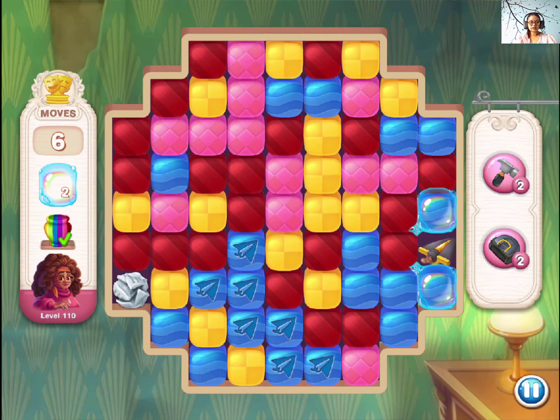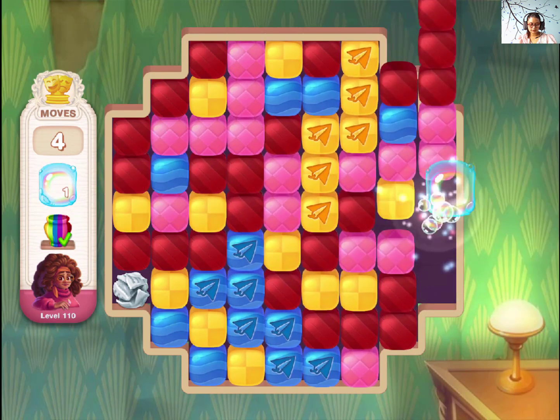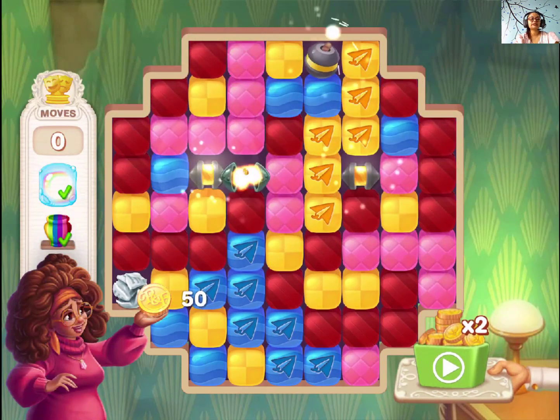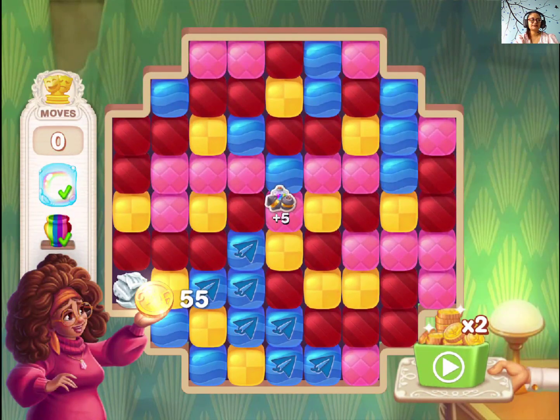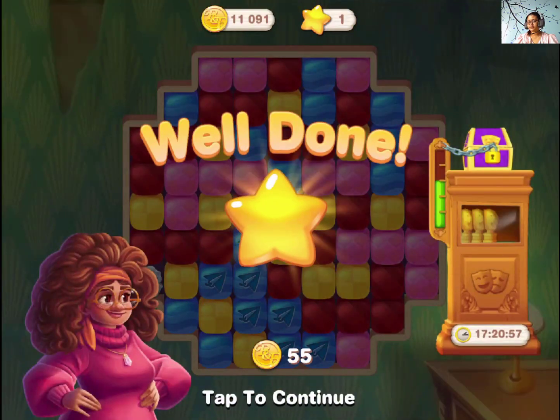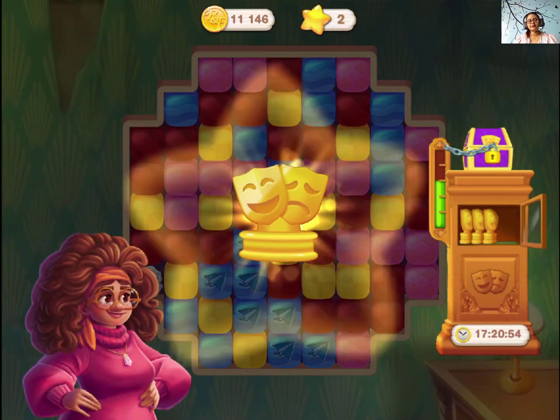Okay, the brushes are collected. We just need bubbles and we are done. This is a straightforward level — just make a few boosters and we're good to go. So yeah, that was level 110 done.